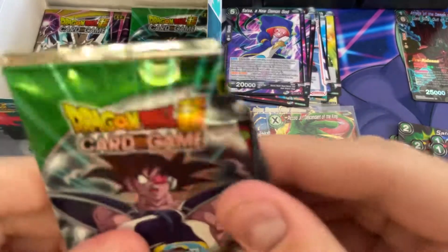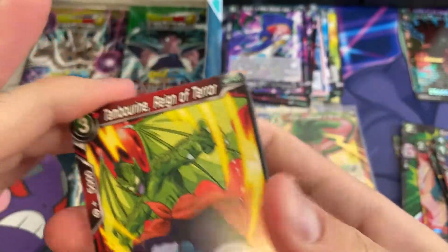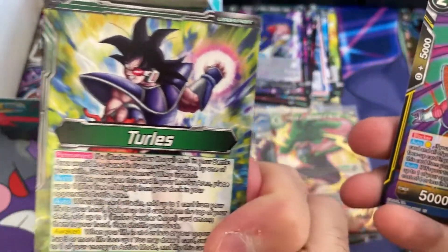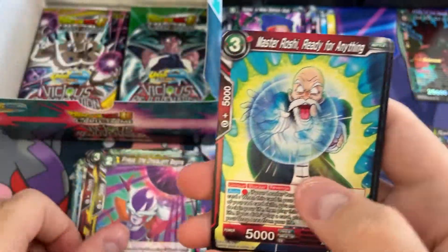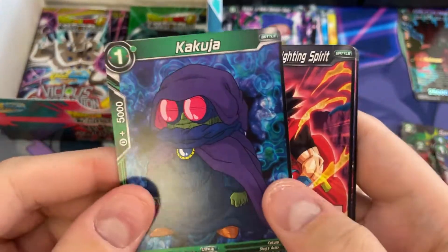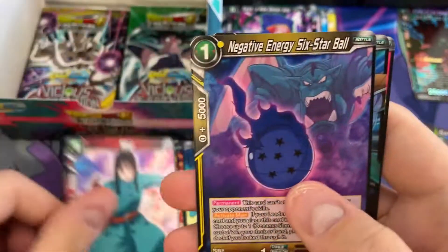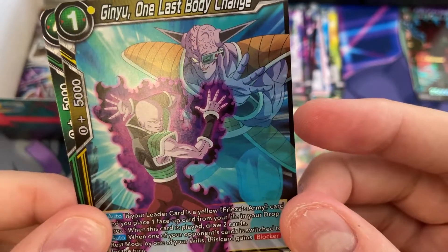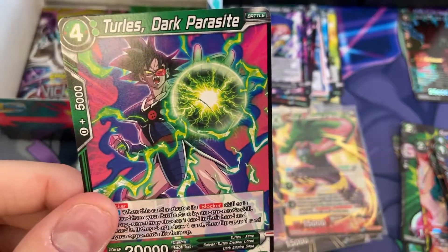I almost opened it like a Pokemon pack. Tambourine, Turles - I think that's a little new. It's a leader back. Frieza - that's new. Seen that. Kakuja - I don't think I've seen that. Seen Mai, got another ball, Jin Yu - One Last Body Change. That's new - it's a rare, so we got a rare hollow. Very nice. And Turles Dark Parasite.